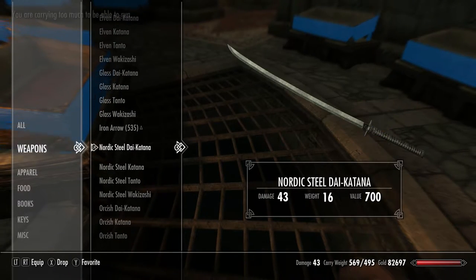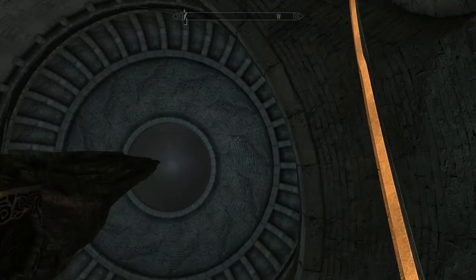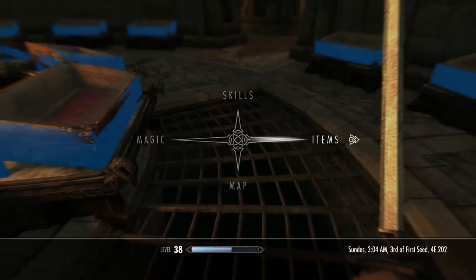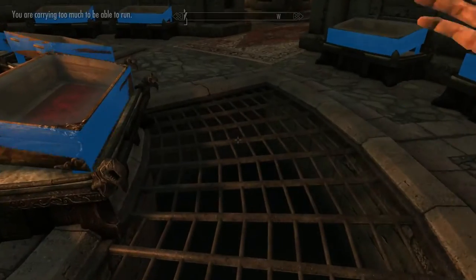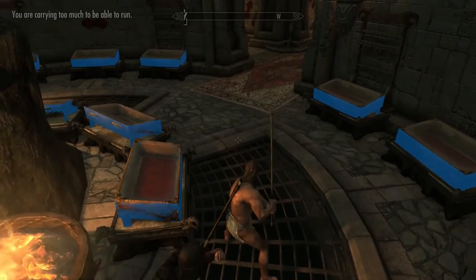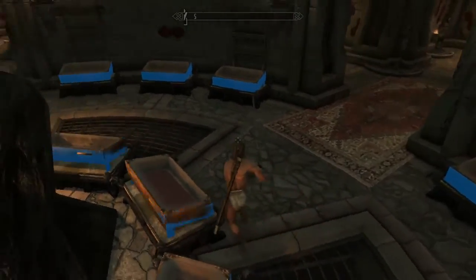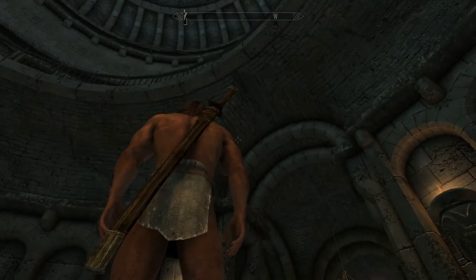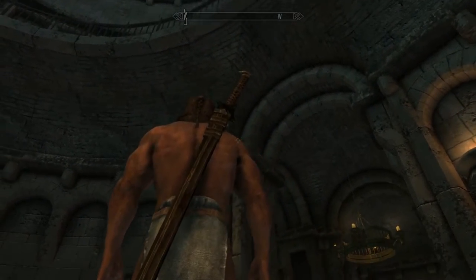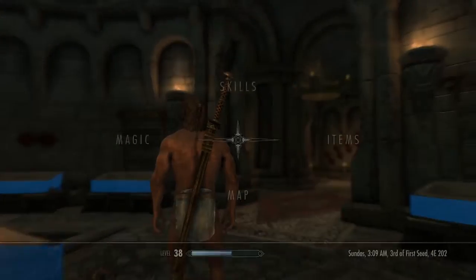We've got Nordic Steel. It looks like your standard katana just with a stainless steel finish. Then we've got Orcish. My problem with Orcish is it looks so blunt. Like, even with a sword, it just looks blunt. And I've never been a fan of the Orcish style of armor nor the Orcish weapons. Don't get me wrong, it looks kind of cool, but I would never use it.